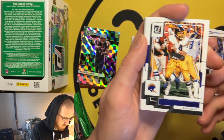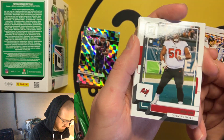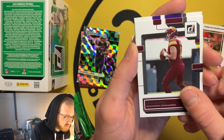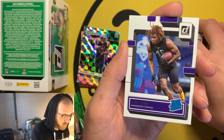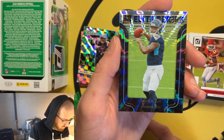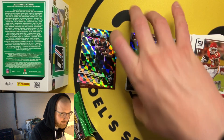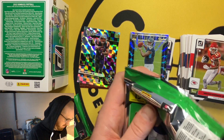Dan Fouts fans aren't going to buy this product just because he's in the checklist. So many of these cards — and I'm actually pulling heat on the rookies: another rated rookie QB Sam Howell, my Vikings' first overall pick, then an Elite Series Malik Willis. I honestly couldn't be pulling more fire on just the standard stuff, and still I'm like crickets on this.